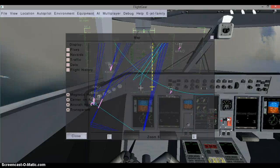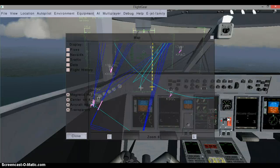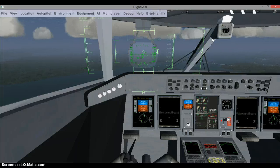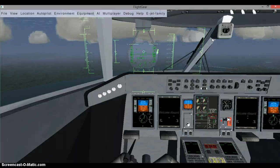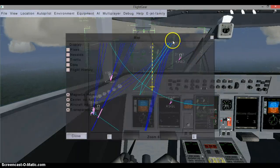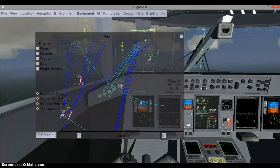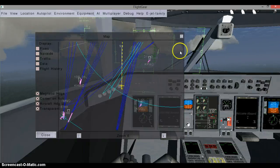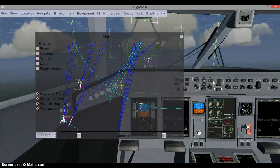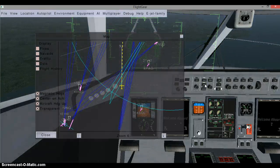You can fly to any parts of the green glidescope arrow thing. And once you get close you engage your autopilot and click on NAV and APP for approach.